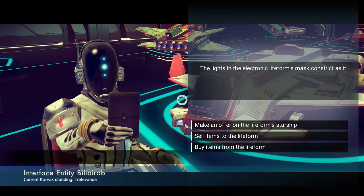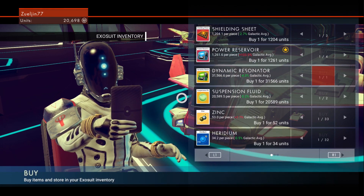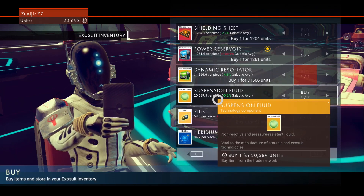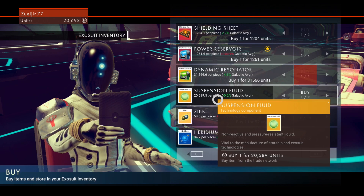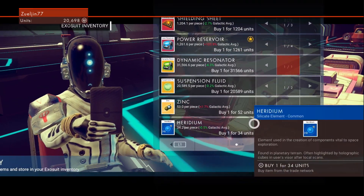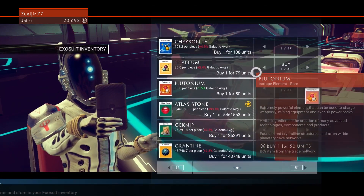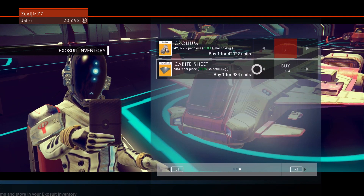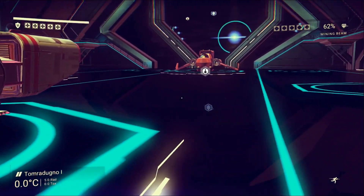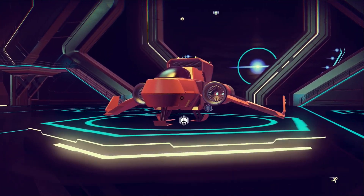Now I can actually buy stuff. Let's go to buy and see anything useful. Zinc was kind of hard to find. Suspension fluid - a non-reactive pressure resistant fluid, vital to the manufacture of starship and exosuit technology. Shielding sheets - okay, most of this stuff I've seen I can mine except for the really expensive things. I think I'm going to hold off, but I do have my credits which is awesome.